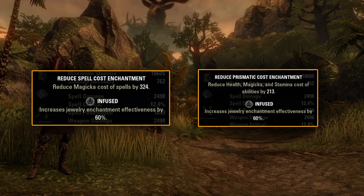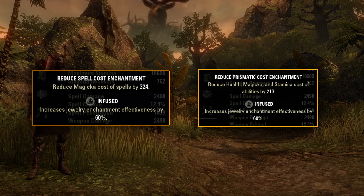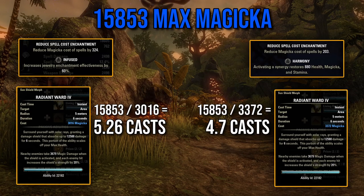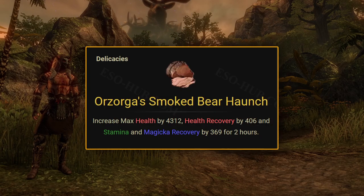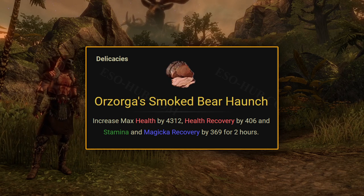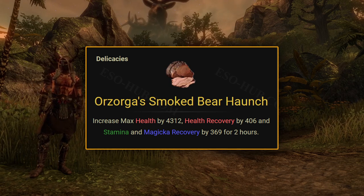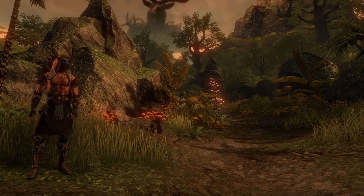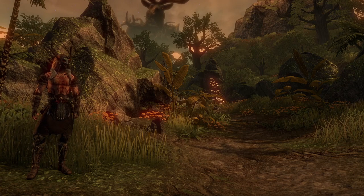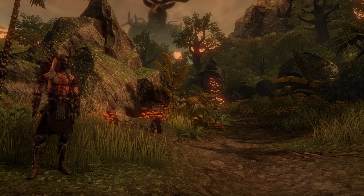Another thing that's difficult to account for is that Infused cost reduction kind of increases your max resources — you can store up more casts with fewer max resources because skills are cheaper. It's what makes Orzorga food viable because you can cast a decent amount of skills with your max stamina being as low as 18k. But you aren't completely giving up cost reduction because you'd still use it with the Harmony trait. So fortunately there is no straight up better option, and you'll be able to gain a lot from min-maxing and preparing for each encounter.